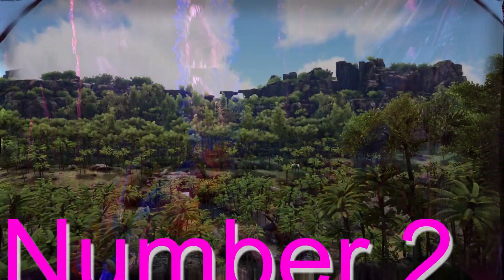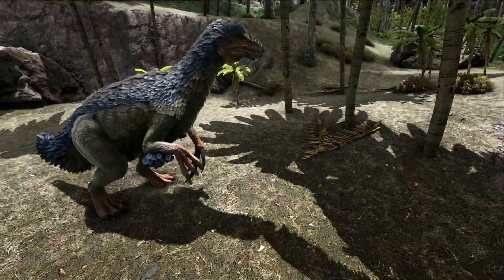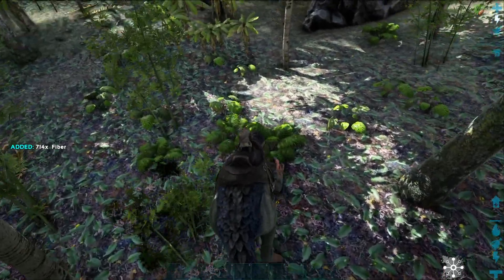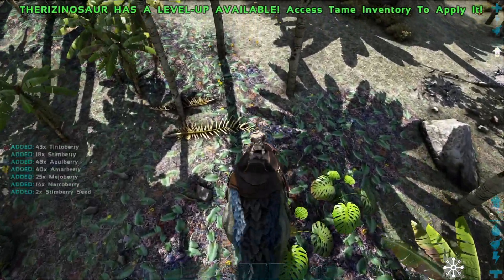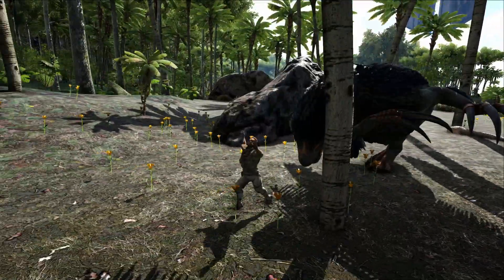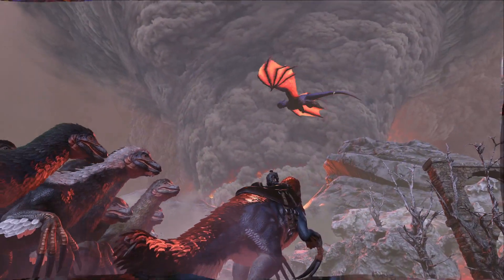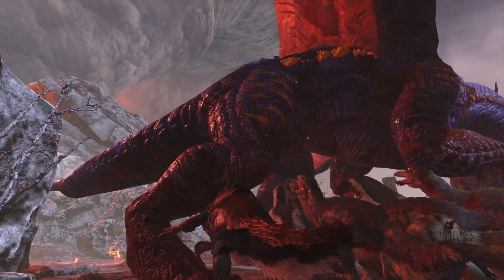Coming in strong at number two, we have the Therizinosaurus — our beloved tickle chicken of death. This long-nailed herbivore is not only the ultimate wood, berry, fiber, sap, silk, keratin, and hide gatherer, harvesting all these resources and more with insane efficiency, but it's also an absolute force you do not want to mess with. With its swiping fingers of death, the Theri has the power to demolish most creatures in its path. Having a high damage output and munching on tasty sweet veggie cakes, the Theri is insane at taking down bosses — with special mention towards the Dragon, as they won't take the bonus damage from the fire breath that has ended many rex armies' hopes and dreams.